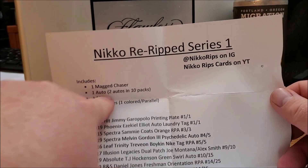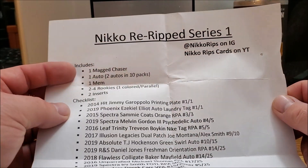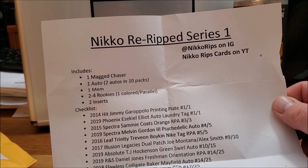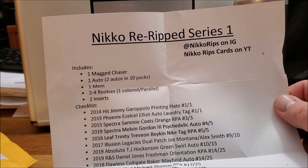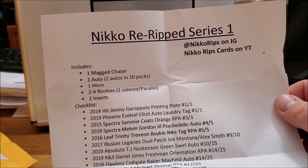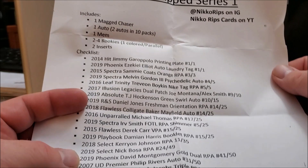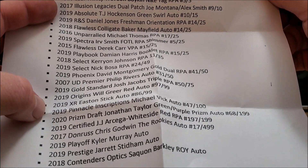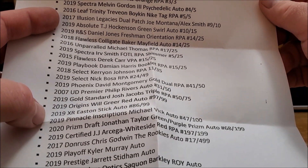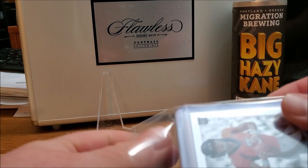Nico Rips Series One — here's his Instagram, and he also has YouTube. This includes one chaser mag, one auto, two autos, and 10 packs. Plus an extra auto, one mem card, two to four rookies, and two inserts. Here's our chaser checklist. I believe this was $65 shipped. Let's rip through this and see what we got.